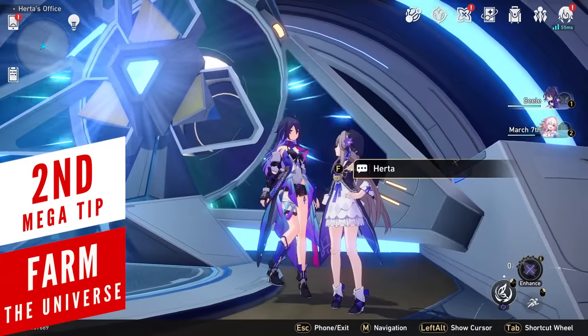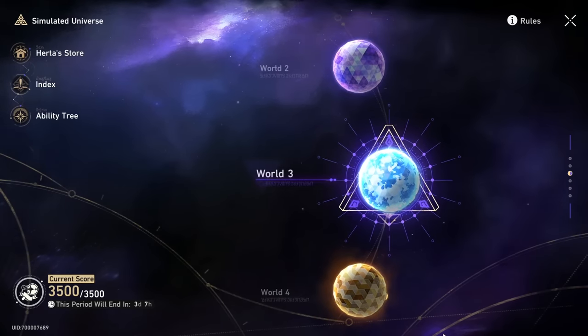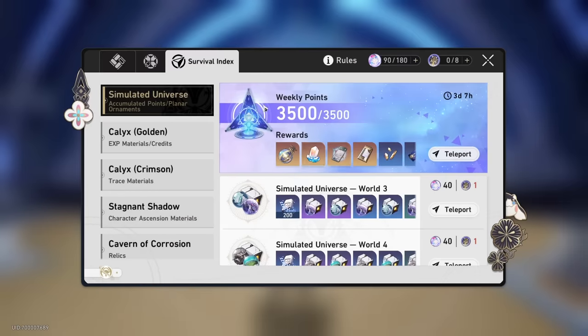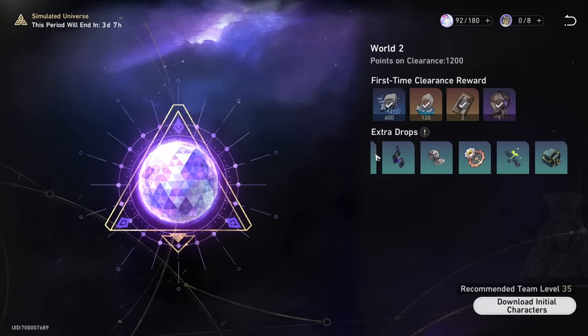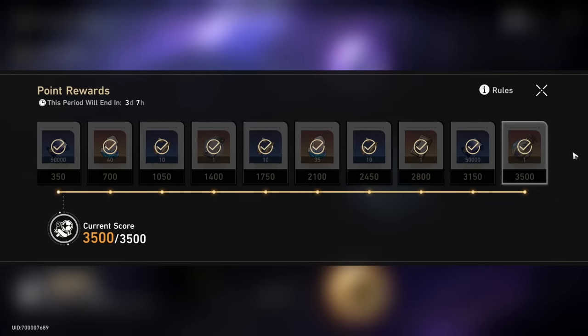Probably one of the most underrated places in the game to get a lot of power, Simulated Universe offers a few ways you can make your account stronger. You'll notice there is a progress bar that you can increase by completing a world in Simulated Universe. This resets weekly and has some great rewards — it's a no-brainer to do it. However, what the game doesn't tell you very clearly is that you can come back to Simulated Universe and keep farming it for a lot of precious resources, even after you max out the weekly track.